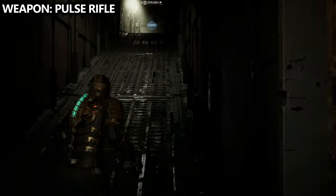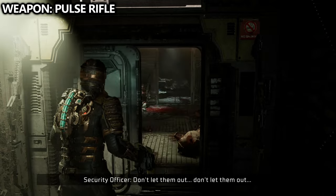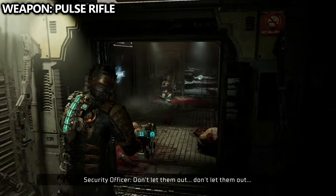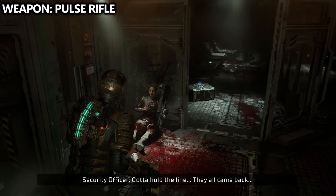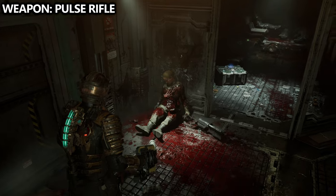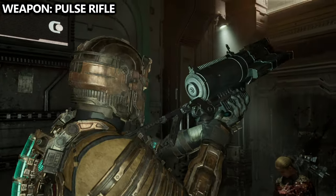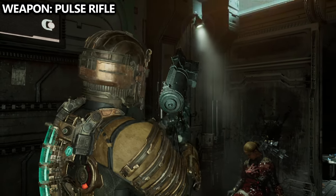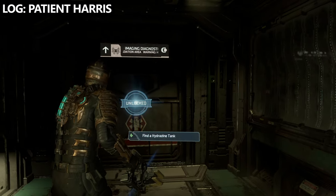Just after earning your Kinesis Module and moving some blocks aside to gain access to the hallway, you'll walk through the door. Directly in front of you, you'll find a security officer who will drop your second weapon, known as the Pulse Rifle, so make sure you pick it up. It has a pretty cool secondary fire, although it can really eat through ammo. There are also achievements and trophies for getting a certain amount of kills with each weapon, so you can start using this one for that as well.